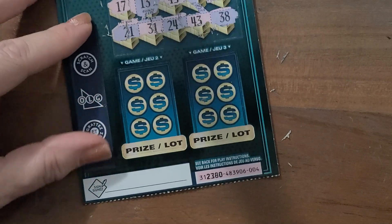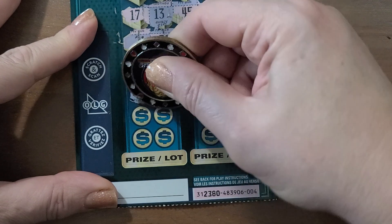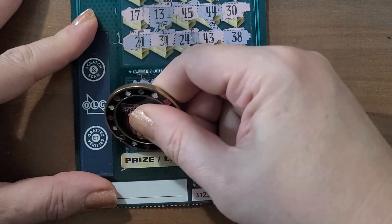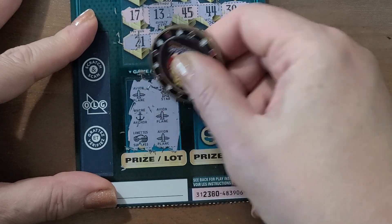So maybe we'll win on the bottom. Let's see. Match three — we have an airplane. Star. Airplane. What the heck is that? Anchor. Can we get an airplane? We did it! We got the airplane!